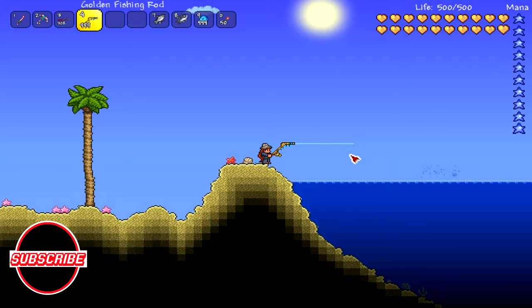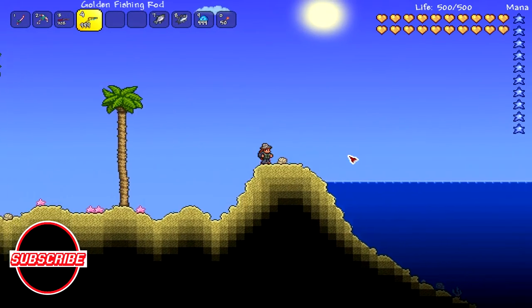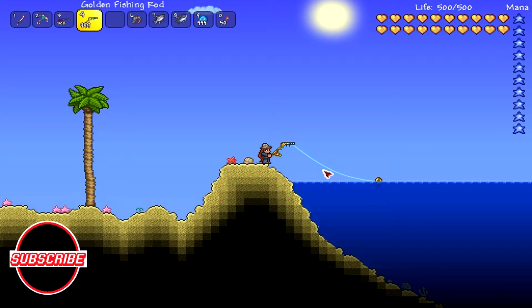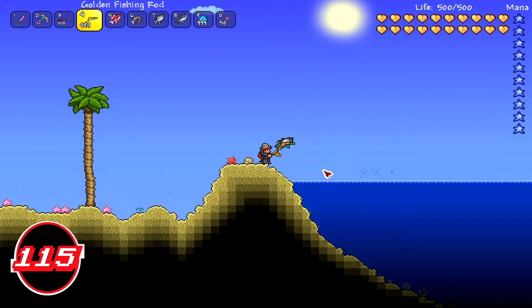With that, let's get into it. The angler armor is an armor set consisting of an angler hat, an angler vest, and angler pants. Each piece of the set provides a five percent increase to fishing level and can be received as a reward for completing fishing quests given by the Angler NPC. The first piece is given at 10 quests completed, the second at 15, and the final piece at 20. Wearing a full set provides no additional bonuses. The type is regular armor with a defense of four, rarity blue, and it sells for three gold.